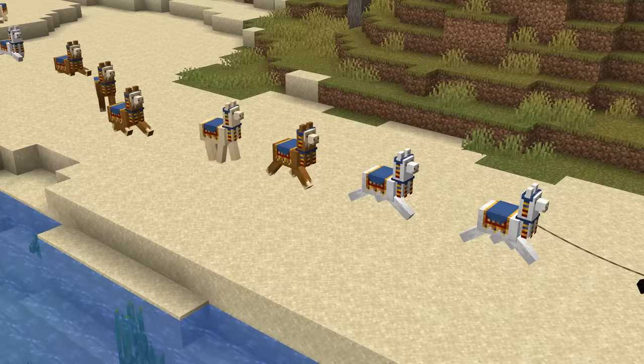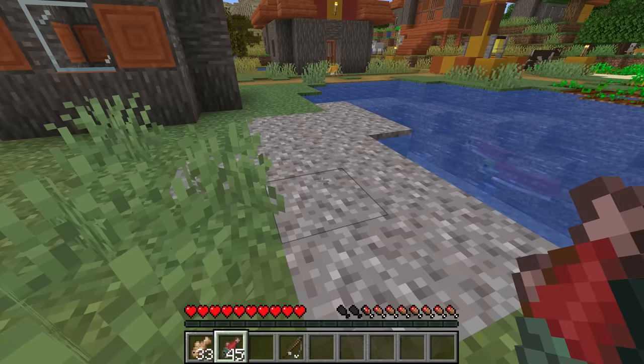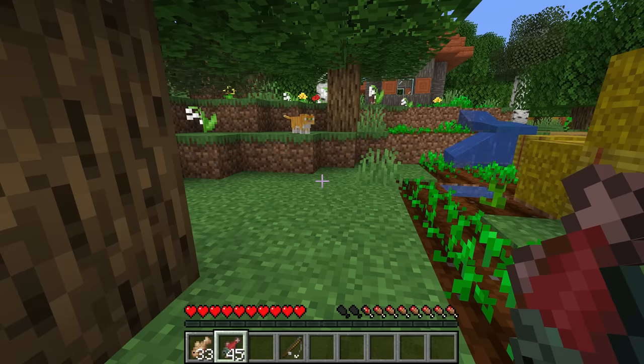We're going to start off with the main pet types, and the first one is the cat. What you want to do is go to a village. Villages can have stray cats spawn at them, so the best idea is once you've got some fish from fishing or from punching some fish mobs, you want to go to where those cats are and get fairly close, then crouch and slowly walk towards them with either a raw cod or a raw salmon in your hand.